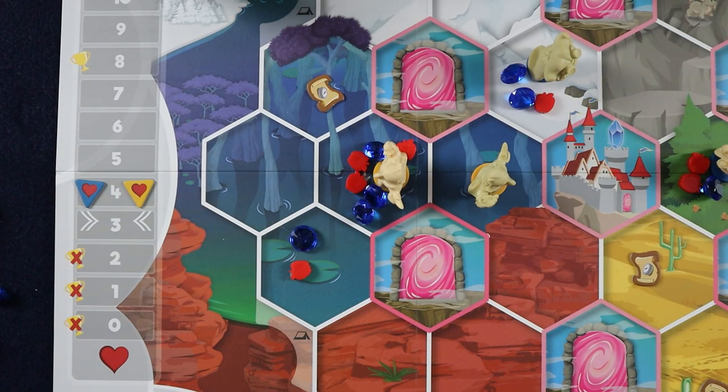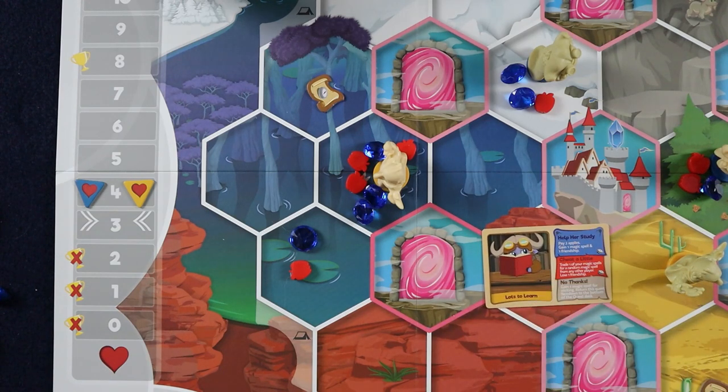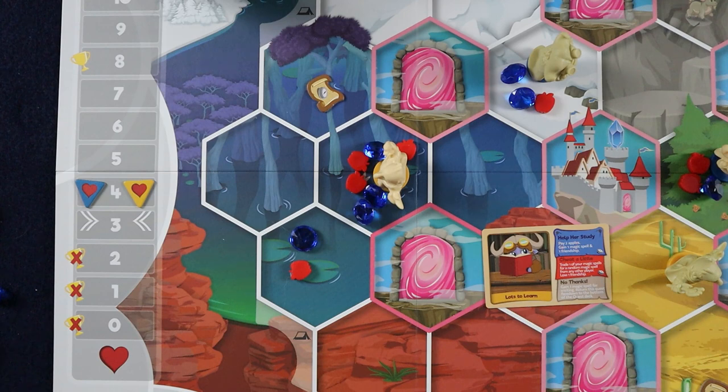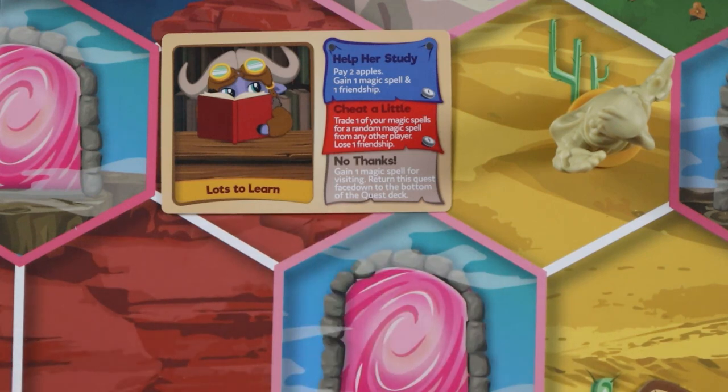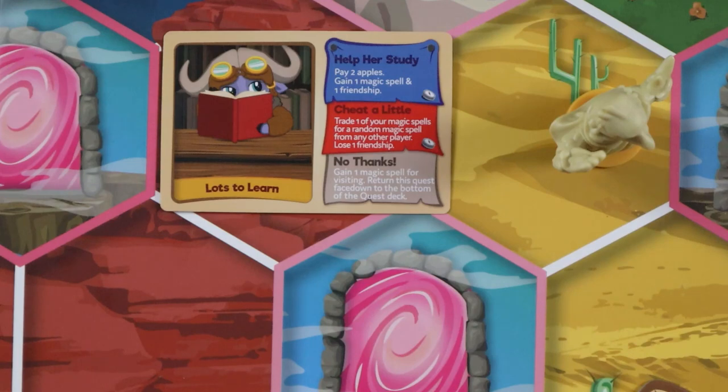The last thing we will talk about before moving away from the move action are quests. After completing a move action, if either of your seekers are on a space containing a quest token, remove the quest token and draw one quest card. If both seekers have quests on their space, you can choose which to view first. You immediately choose whether to resolve the quest using one of the first two options, or choose 'no thanks'. If you resolve a quest by choosing either the first or second option, keep the quest card beside your player mat. If you choose 'no thanks', the quest is not considered resolved and is returned to the bottom of the quest pile face down.